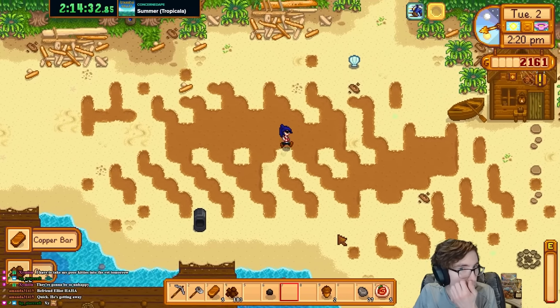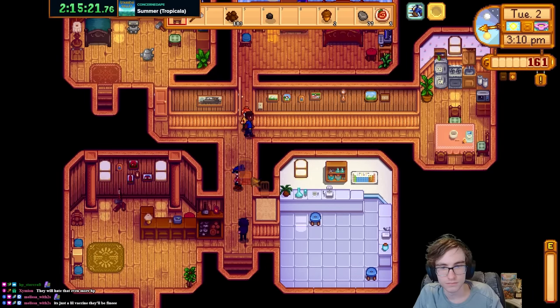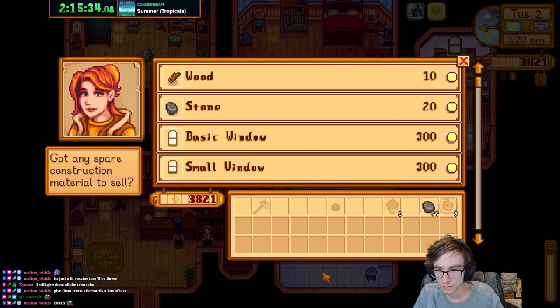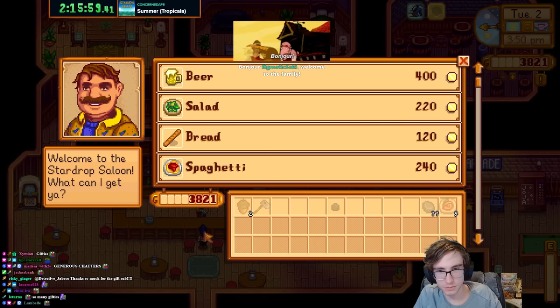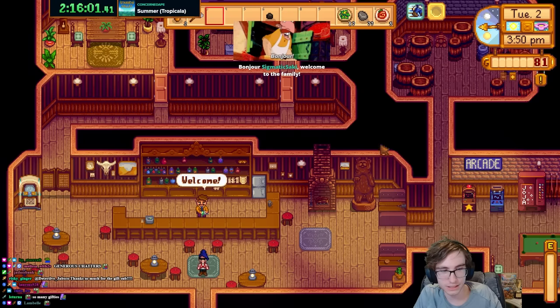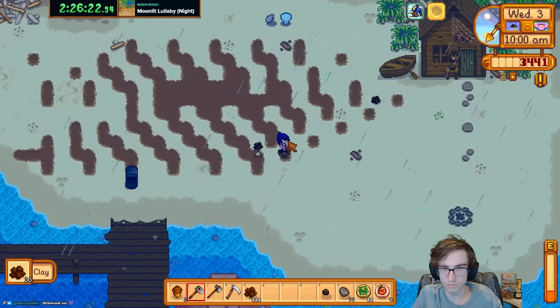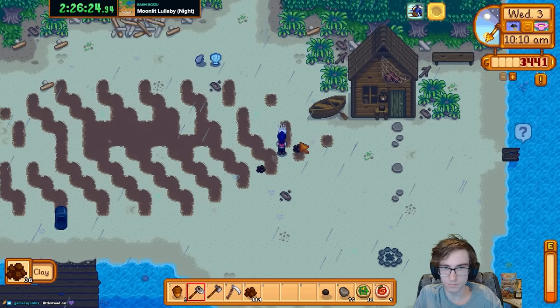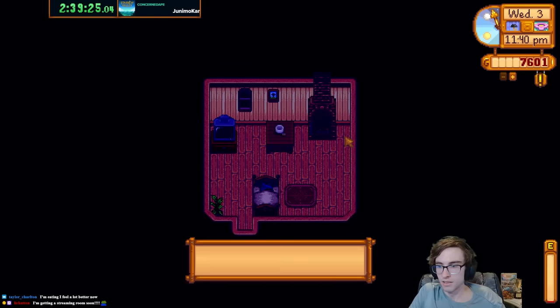So after exploiting the beach yet again while smelting 5 bars at the same time, I freed Robin from her room, sold all the clay I collected from the beach, and made my way to Clint's for him to upgrade my pickaxe. I made a quick stop at the saloon on my way home to buy more salads, and continued playing in the dirt for the rest of the day. Day 3 was the same thing: clay farm the beach, sell clay to Robin, finish the day playing in the mud on my farm, and sleeping.